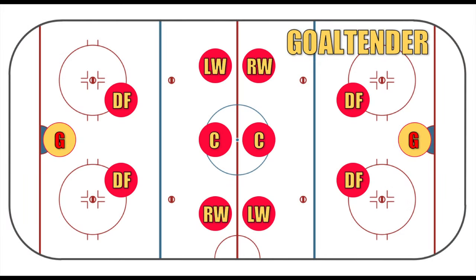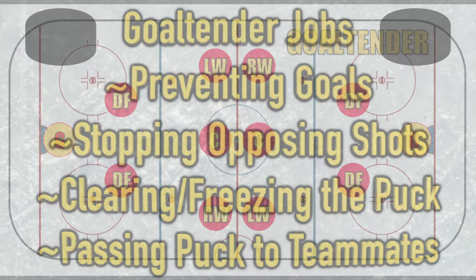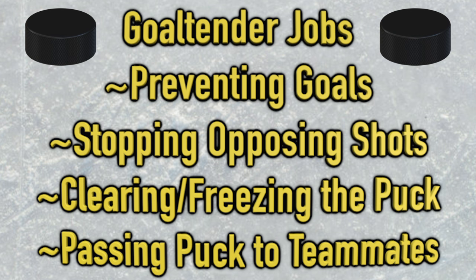Finally we get to goaltender, the most unique position of the four and probably the most difficult to play. You can sum up the goalie's role in a few words: keep the puck out of the net. Stopping opposing shots is the most important line in the job description — whether they use their stick, their glove, their pads, chest, or face mask, it doesn't matter. Goaltenders want to fend off shots and swallow up rebounds, either by clearing the puck quickly or freezing it to stop an offensive rush.